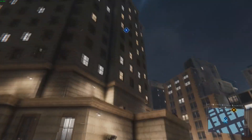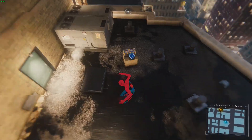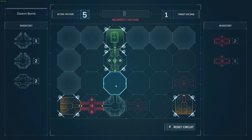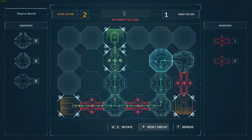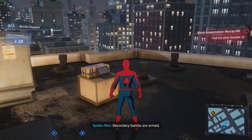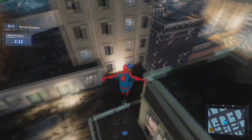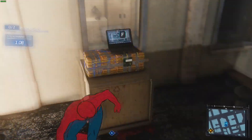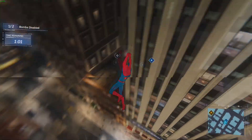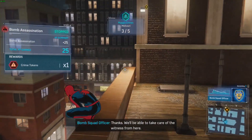Spider-Man navigates the building to defuse the bombs. After disabling the primary device and getting the key, the secondary bombs are armed - have to get to them fast. Successfully defuses all devices. Officer: 'Thanks, we'll be able to take care of the witness from here.' Spider-Man: 'Just doing my part.'